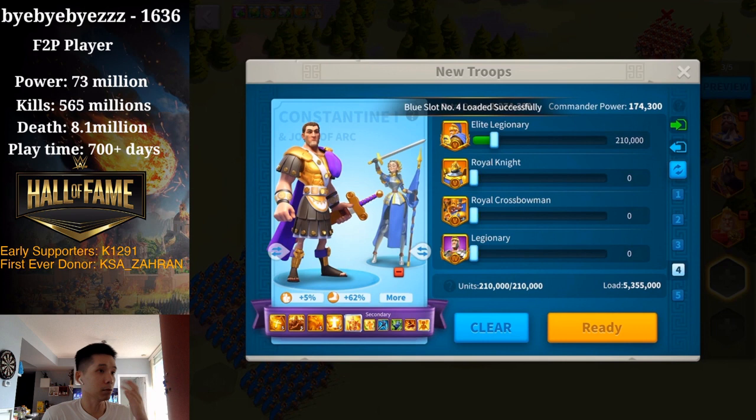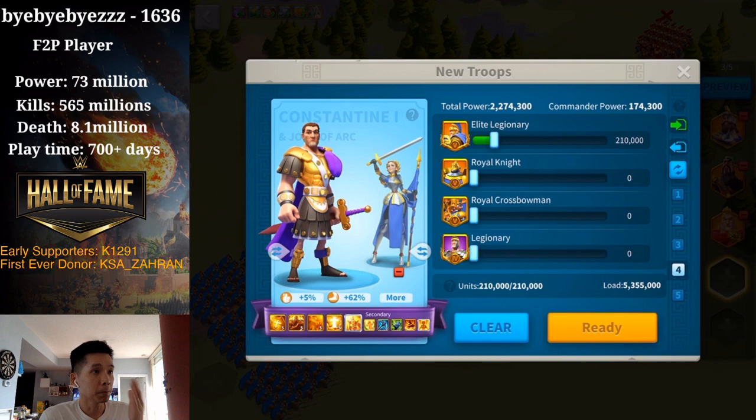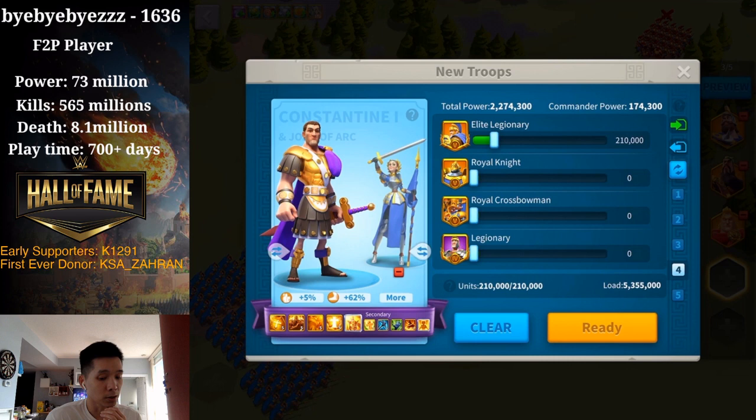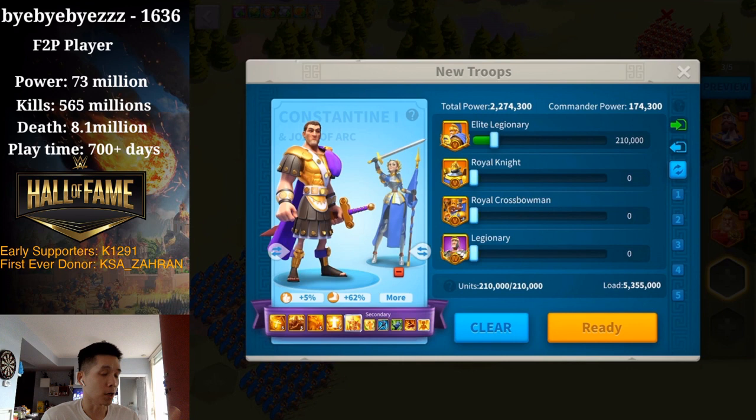Fourth one we have is Konstantin and Joan of Arc — by far the best support in the game right now. Konstantin with support high entry and a very nice rage engine, plus Joan of Arc also brings an amazing rage engine. After Joan of Arc's active skill, you gain 200 rage, so you can cast your support skill much, much faster. You can keep a very consistent amount of buff on the battlefield with Konstantin and Joan of Arc.